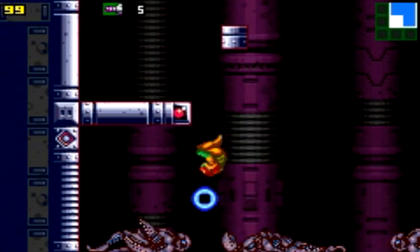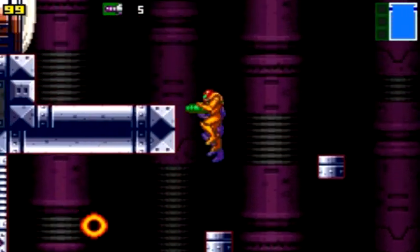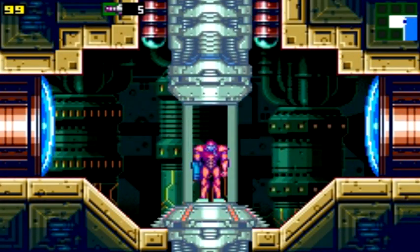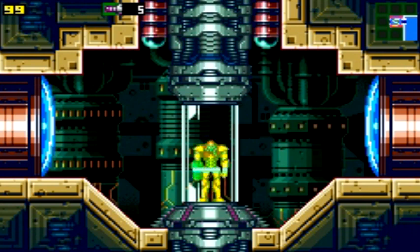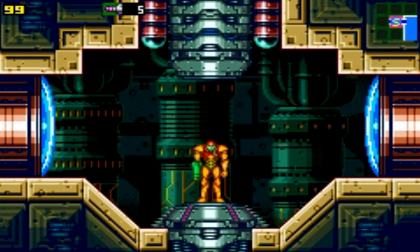Since you don't have the high jump boots, you can't even jump out of that final pit — you either have to morph ball jump or freeze a Rinka. They really do expect you to have the high jump boots. But anyways, in part number seven, we are going to take on the leader of the space pirates, Mother Brain. I'll see you then. Let's go.